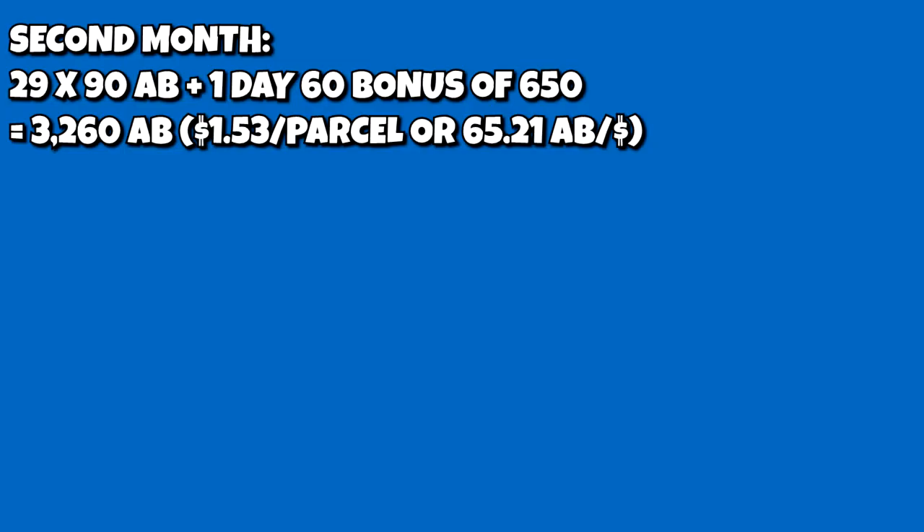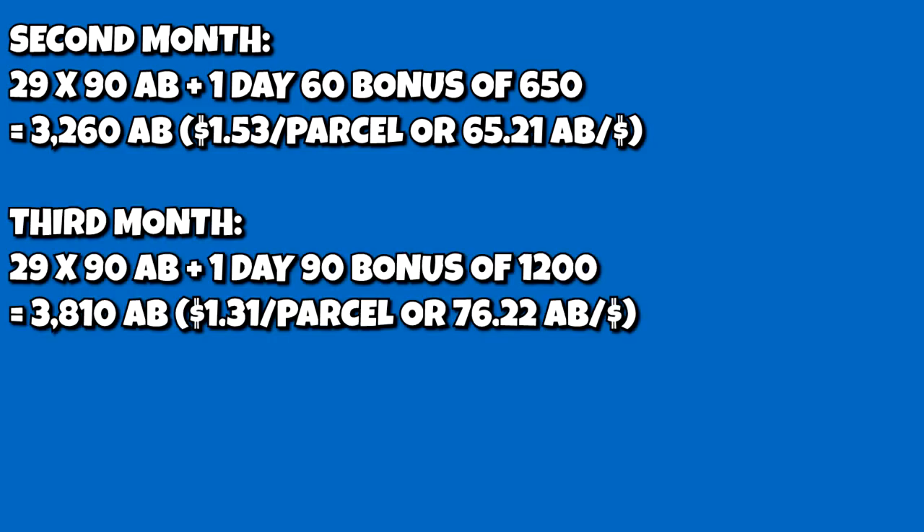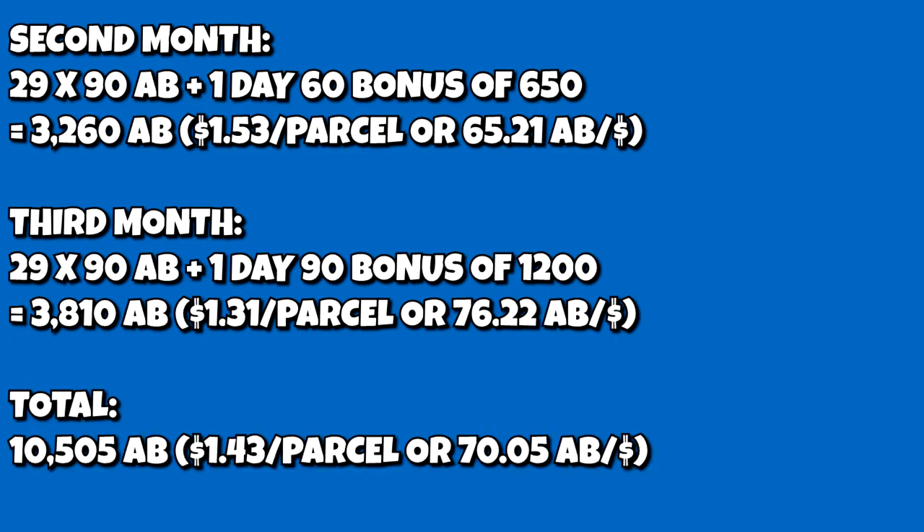It only gets better if you keep the membership for more months. Month two gives you 29 days of 90 atlas bucks plus one day-60 bonus of 650, for a total of 3,260 atlas bucks — about 65.21 atlas bucks to a dollar. Month three gives you 29 days of 90 atlas bucks plus one day-90 bonus of 1,200, for a total of 3,810 atlas bucks, or about 76.21 atlas bucks to a dollar. Over three months the total payout is 10,505 atlas bucks for $149.97, averaging about 70.05 atlas bucks to a dollar.